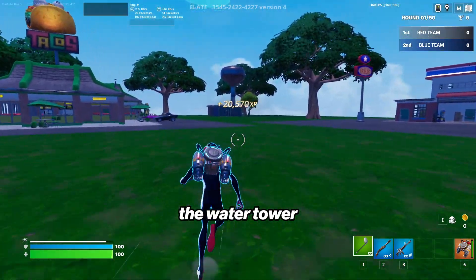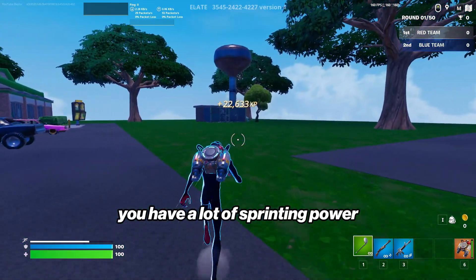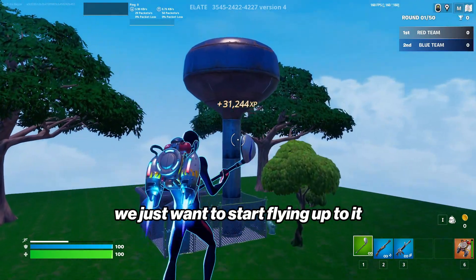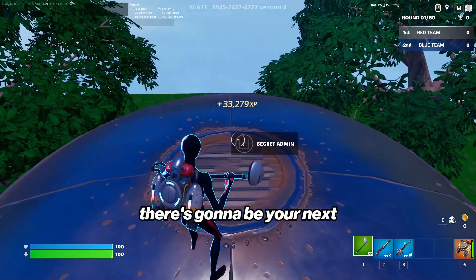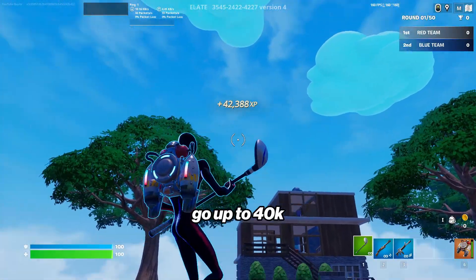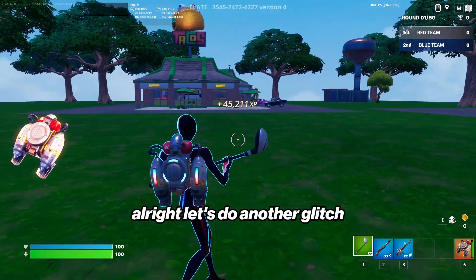For the next one, we want to run over to the water tower, which is over here. If you notice in the bottom left of your screen, you have a lot of sprinting power so you can sprint a lot without running out. Once we get close, we just want to start flying up to it. At the very center there's going to be your next secret admin button — upon pressing it we're going to instantly go up to 40k and it'll just keep adding up.